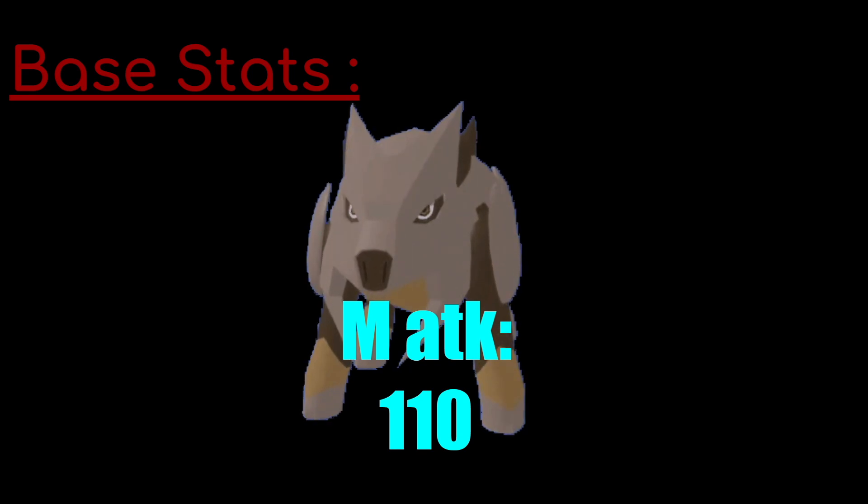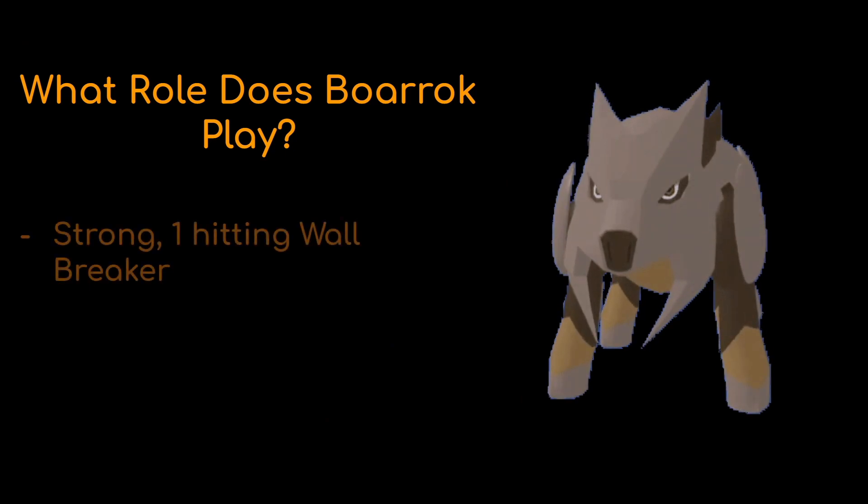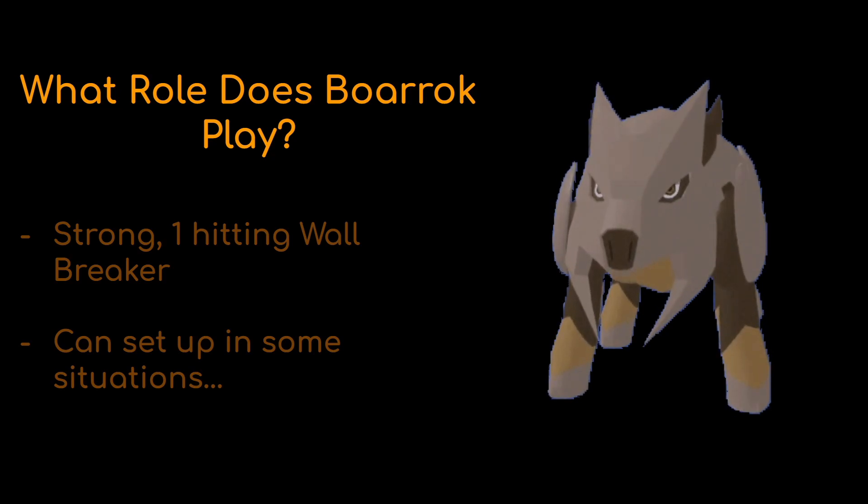Overall, Borok's role is actually pretty simple — it's a strong one-hit wallbreaker. Borok is mainly used for getting into the battle, dishing out some damage, and then getting out. The best thing you can pair Borok with is some pivots like Luminami, Eliphage, and Illeguana. Borok can also have the ability to set up in some situations thanks to its high melee defense, which I'll be talking about later.